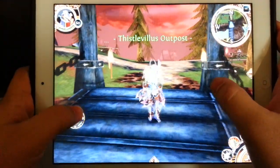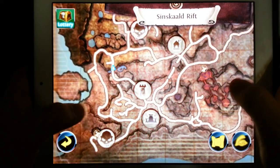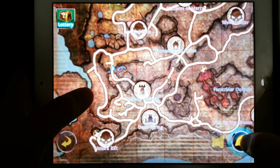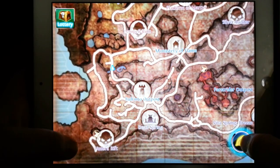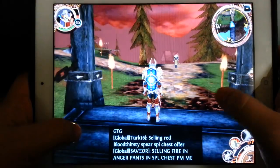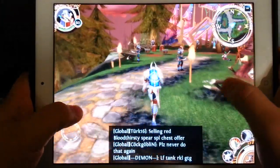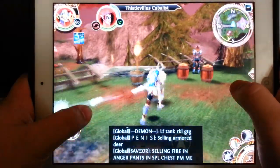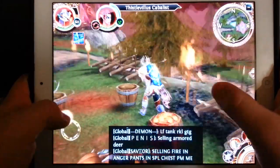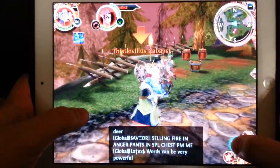What you're going to do is go to the Thistle Villas Outpost in the rift. Teleport to the Bull Rinto Outpost and then follow the road up to end up in this little town. What a lot of people do here is kill a bunch of these humanoid mobs simply to collect the loot and the gold. It's about 12 silver per mob, so roughly a gold for every six or seven you kill.